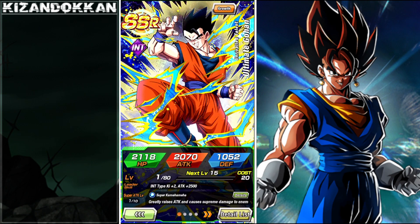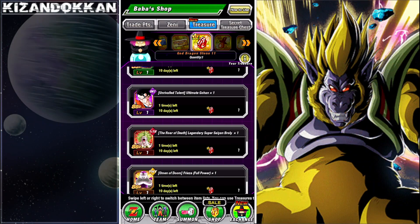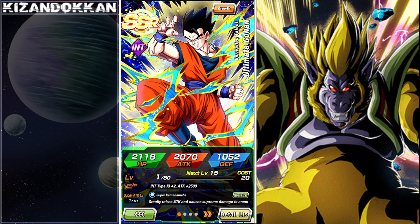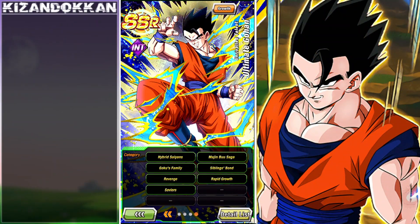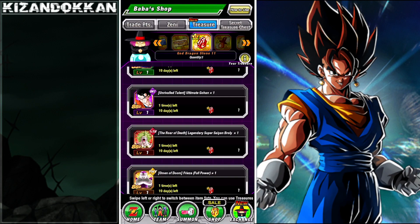This Strength Gohan is okay but not great. He has stacking going on and does alright, but you never really find space for him on any particular team — Majin Buu Saga, Sibling Bond, Goku Family, Revenge, Rapid Growth. You can't find space for this guy. I would not recommend Ultimate Gohan unfortunately.